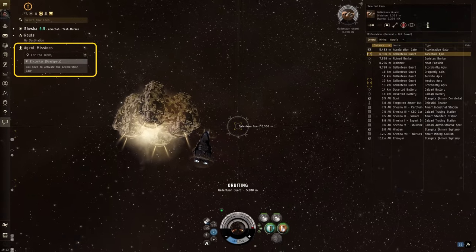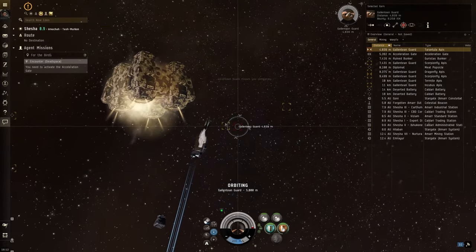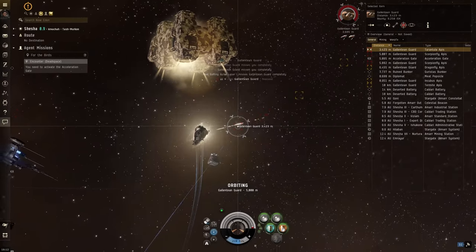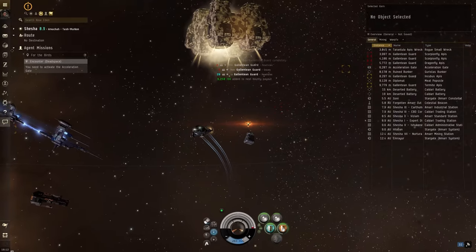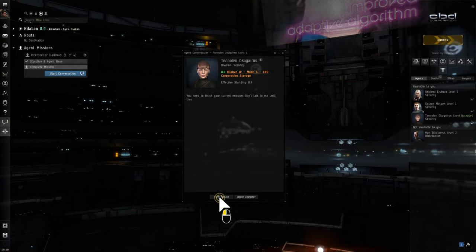Use the Agent missions details screen to get your locations and make sure you've completed all of your objectives. If your mission could involve combat, be sure to go prepared to fight. Once you've completed your mission, speak with your agent again to let them know and collect your rewards.